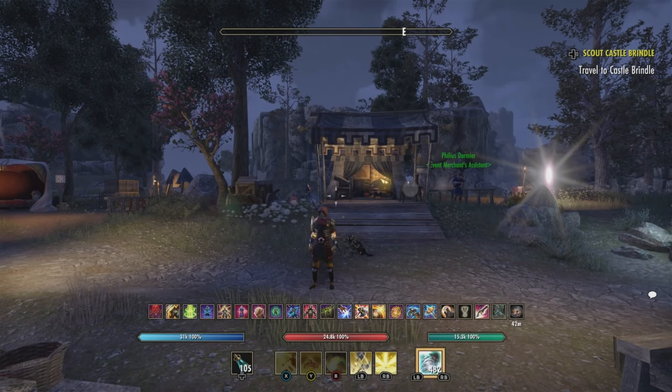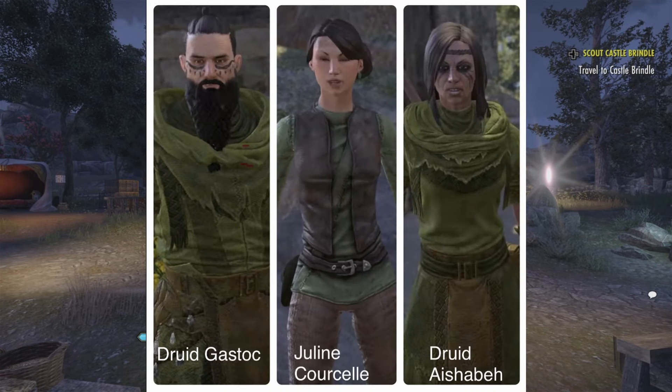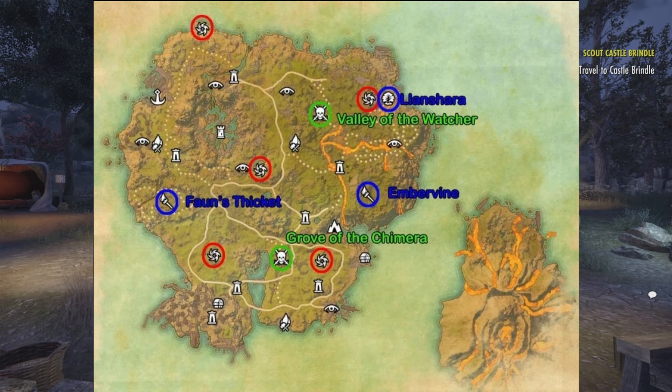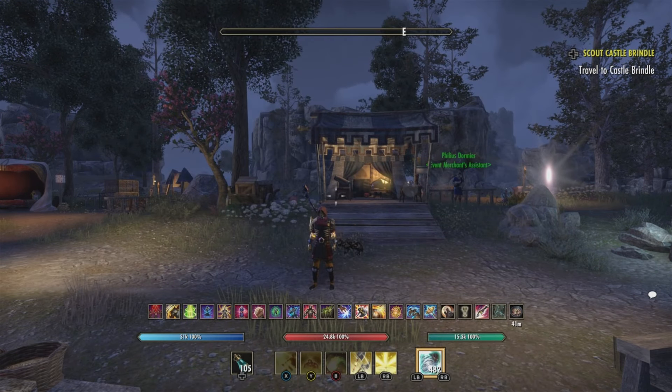Here are the NPCs for the Galen daily quests and their location — they're located in one area. This is the map showing all the delves, volcanic vents, and world bosses in Galen where you can also get prizes, just like in High Isle. You can also complete the weekly trial quest from the Dread Cell Reef trial.